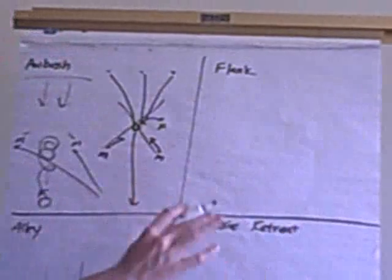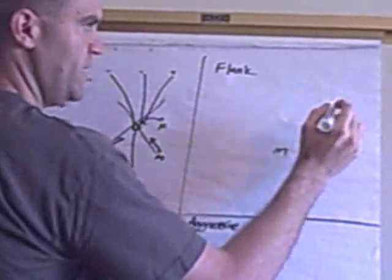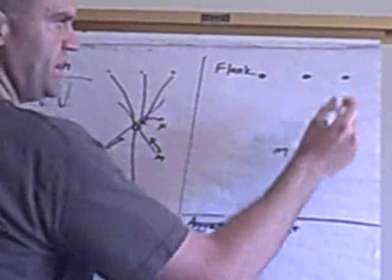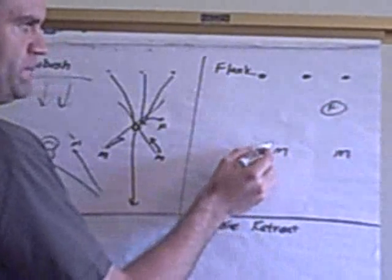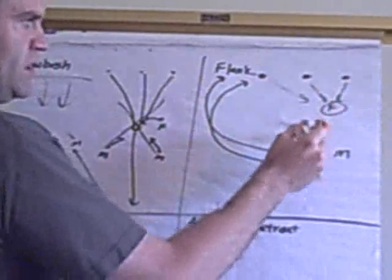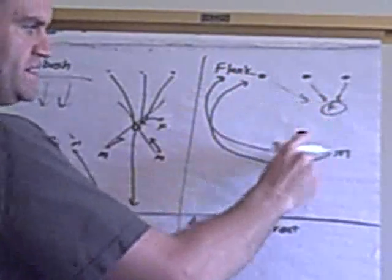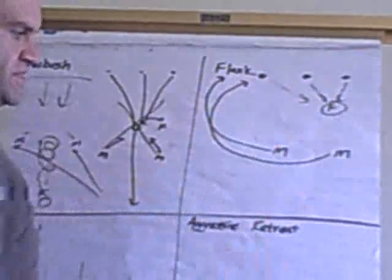Here's a play called the flank. You've got mid players on both sides and a front player in the middle facing multiple opponents all shooting at your front player. Tell your front player to dig in and stay perfectly still, then your mid players flank around the sides. The opponents stay focused on the front player and lose focus on the mid players, who sweep around and take them out.